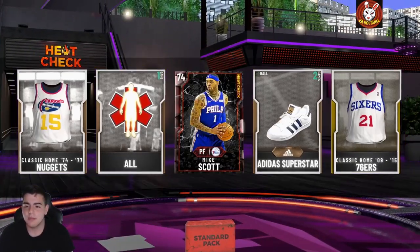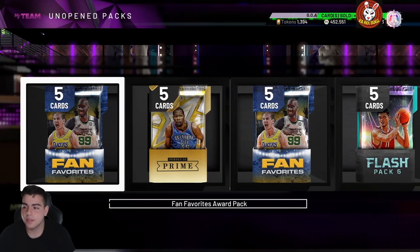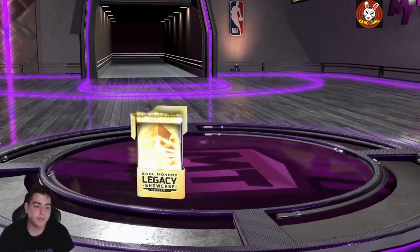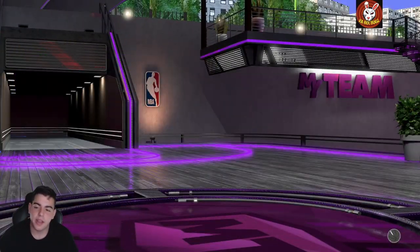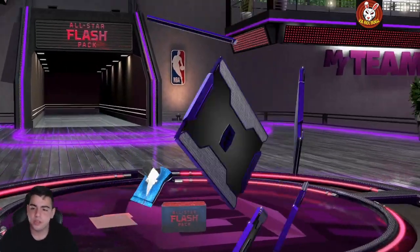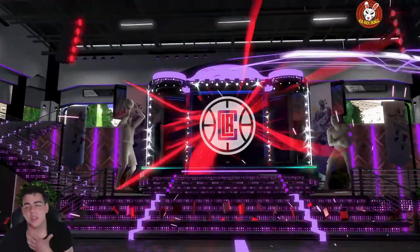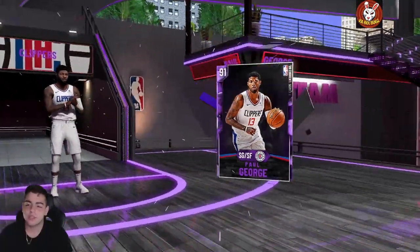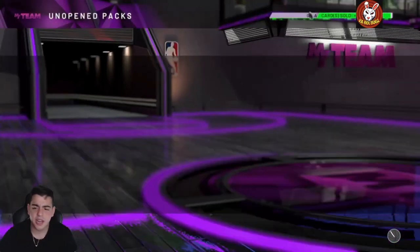We're starting with the really trash packs and burning through them first. Mike Scott is going for around 3K - I'll take it. We got fan favorites, multi-packs - these are all triple threat board packs. Legacy card there is pretty good value. We pulled an amethyst - better than most of what we've gotten so far. Just pulled Paul George but he's at quick sell value. At least my contracts are going up.